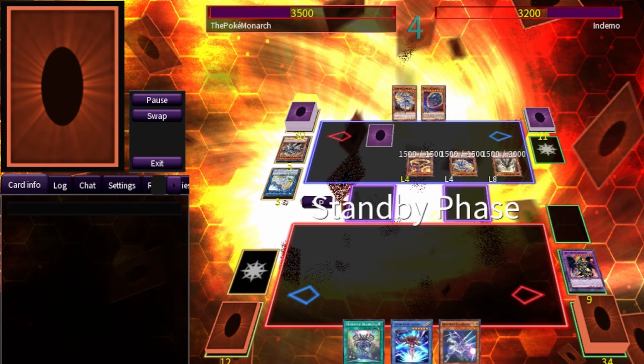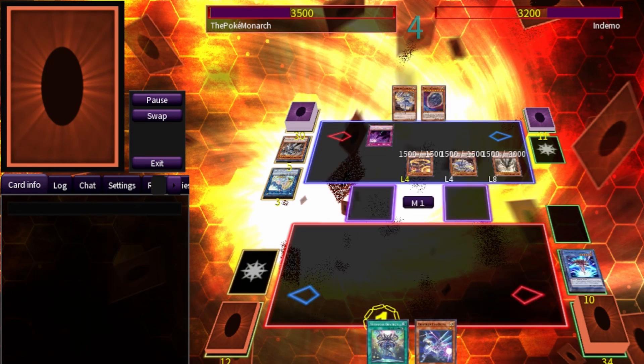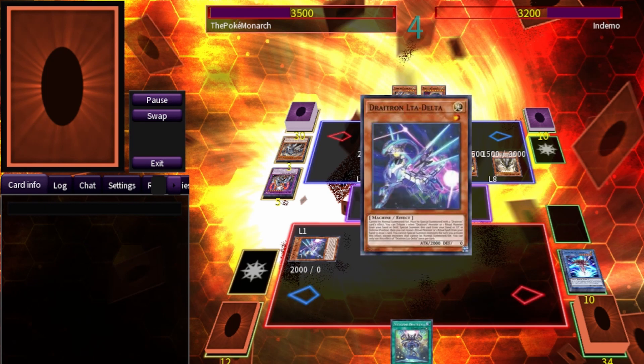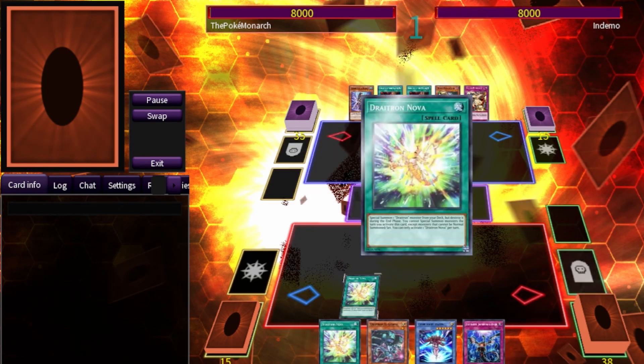During our main phase, we activate the effect of Delta, which he changed Shadal's Schism to, and he summons out Winda. That's our one special summon for the turn, so we surrender. It's one and one — neck and neck against Demo.